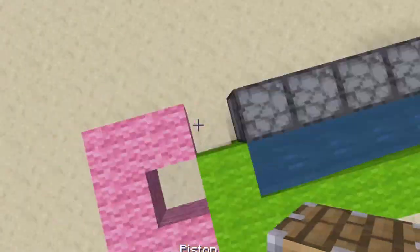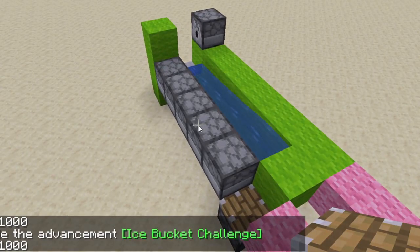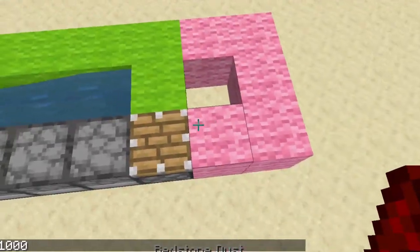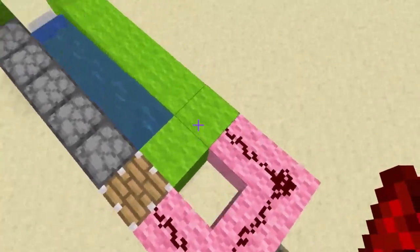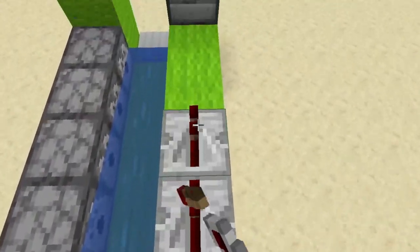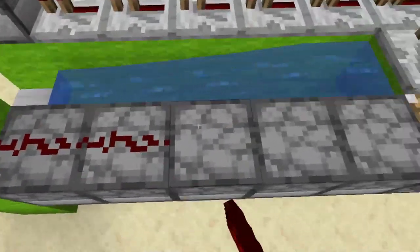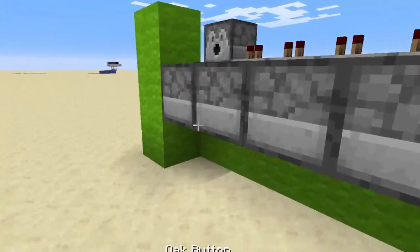Once you've built the donut shape, take a regular piston and place it in there — sticky works too, it doesn't really matter which one you use. Once that's done, you need to get the piston right about here. Then place redstone coming out to all of the sides, but only this block should be a repeater — set to this delay. The rest should be repeaters as well. If you want the different modes, these should be repeaters, and after that get your redstone all the way to the piston. Then get a button and place it on any one of these.